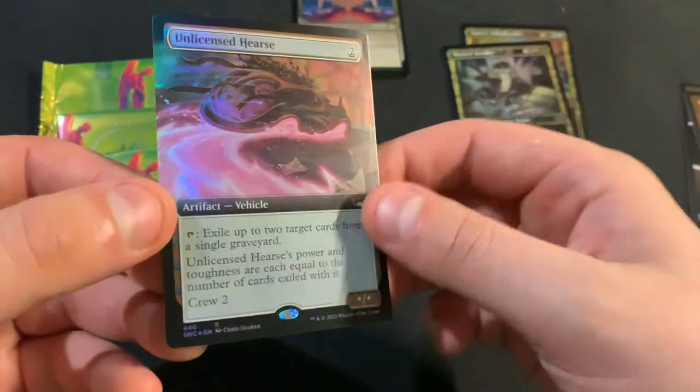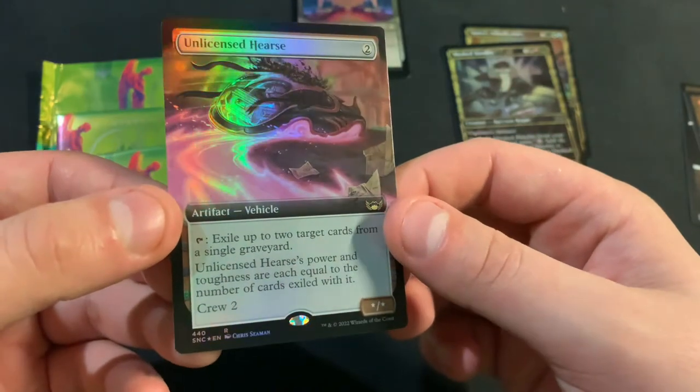Masked Bandits. And Unlicensed Hearst in the extended foil.